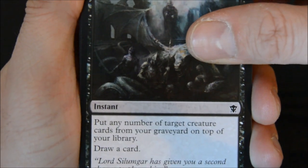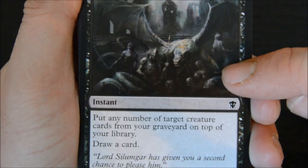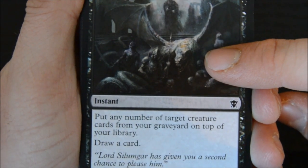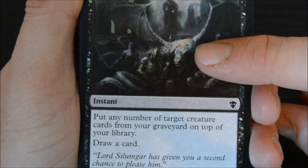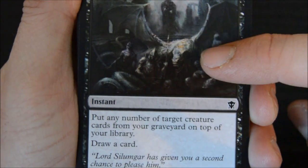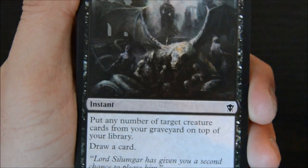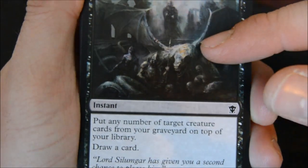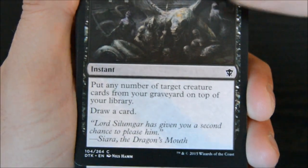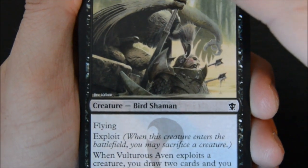Grave Purge - I didn't play it, I got played against it, and I should have had this in my deck. This is a really cool card - I can't believe it's common. It costs three: put any number of target creatures from your graveyard on top of your library and draw a card. This card killed me in one of my games. He played this, put his dragons right back on top, then draws one on the turn. If he puts two on, he draws another one, and if he's got all the mana, he can put them both out. It's crazy.